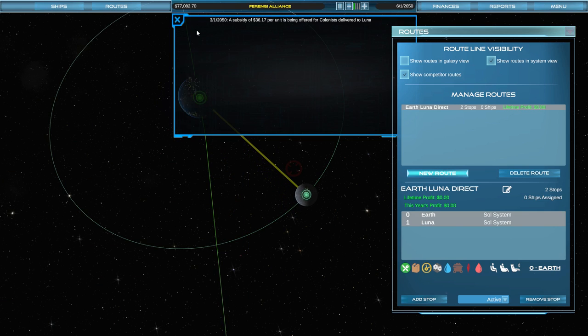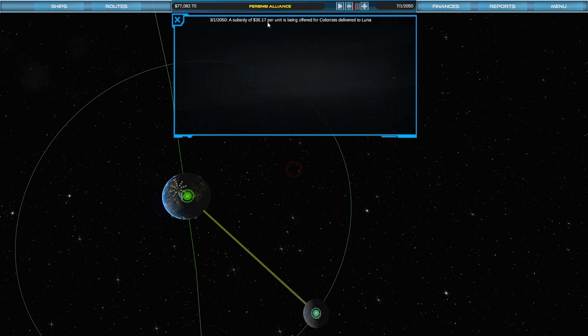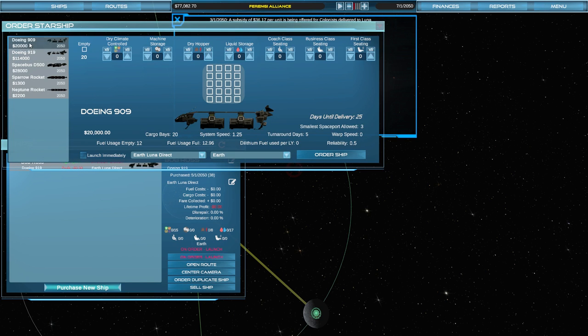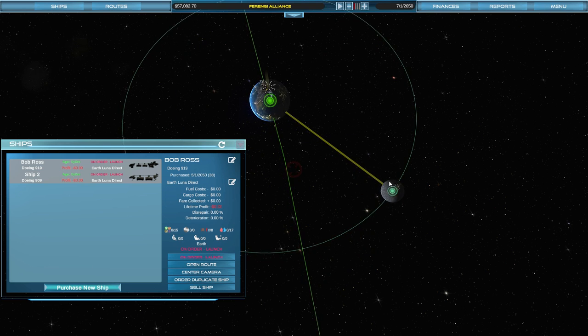There are special deliveries that pop up every once in a while. One just popped up — a subsidy of $36 per unit being offered for colonist delivery to Luna. So if we take people and send them to the Moon, we'll get extra money for that. Let's make a new ship — a little guy this time — and load it just with lots of seats: coach seats, business class, and a few first class. Same route, launch immediately, and set out for the Moon.